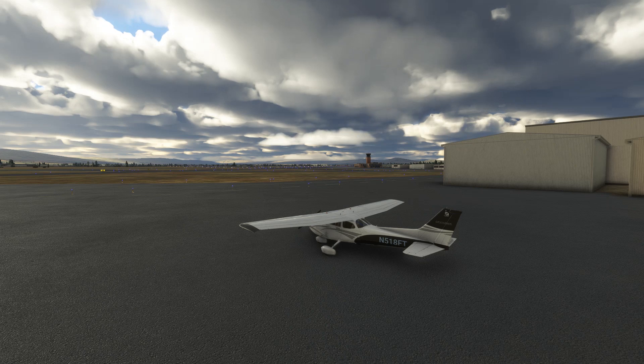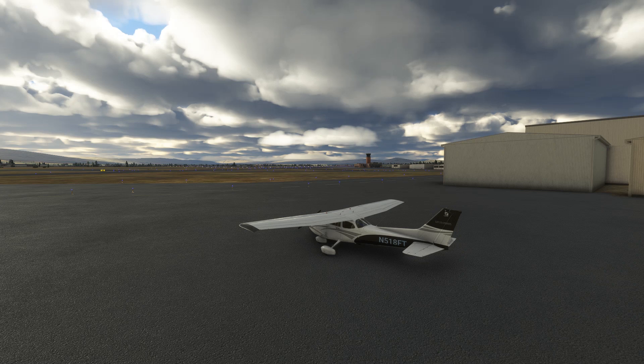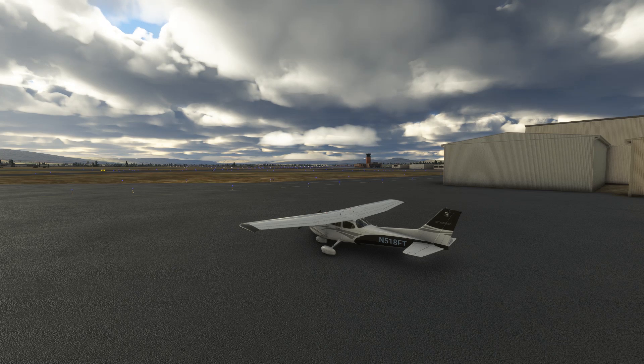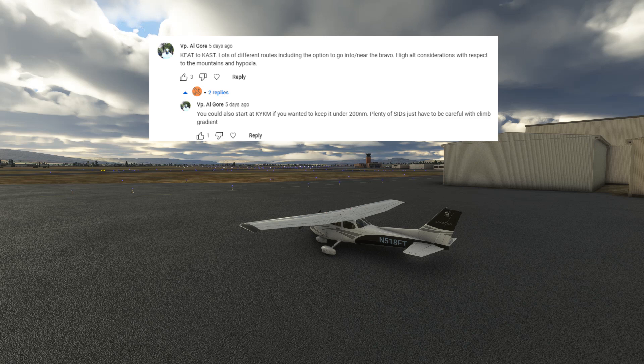This is the start of our first ever sim challenge at Flight Insight. Over the next few videos, we're going to go through an entire IFR flight from planning through execution and take you along for the ride in the sim. You can play along with us on your own sim or fly the real thing if you're nearby. For the first sim challenge, we're flying IFR from Yakima, Washington, Kilo Yankee Kilo Mike to Astoria, Oregon, Kilo Alpha Sierra Tango in our IFR GPS-equipped Cessna 172. We asked you all for route ideas and this one was recommended by the vice president, Mr. Lockbox himself, Al Gore.